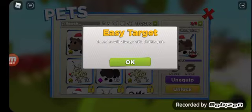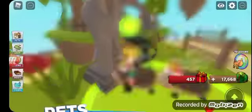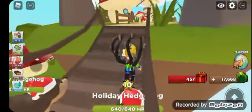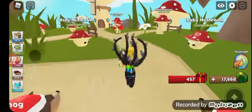I have the passive ability for Easy Target, where one of the Hedgehogs will always get attacked while the others just deal damage and don't get attacked. Let's see where the Adult Mushroom is.